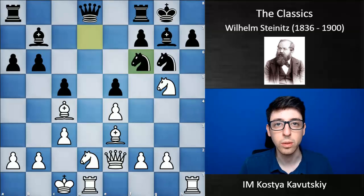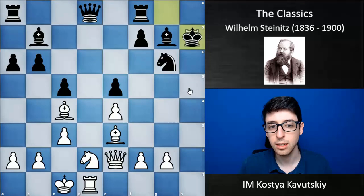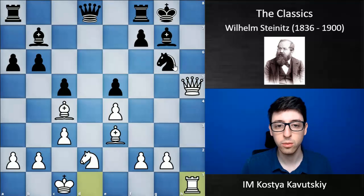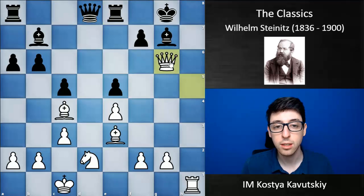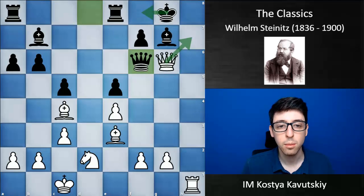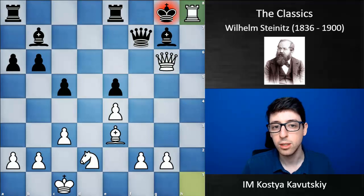Steinitz basically calculated this all the way until the end. White starts with Nxh7, black is forced to take back, and now Rxh7 — investing a whole rook into the attack. Kxh7 was played, Qh5 check, Kg8. Now white could already grab the knight on g6 and win back some material, but instead Steinitz first plays Rh1, immediately threatening Qh7 mate. Black has to play Re8, now white took on g6, and the f7 pawn is hanging. Black had to play Qf6, and white anticipated the finish.